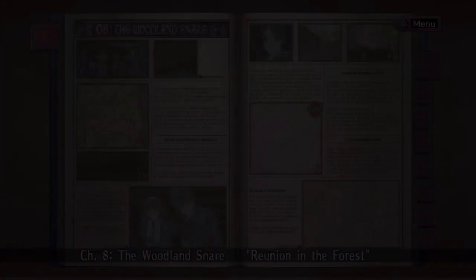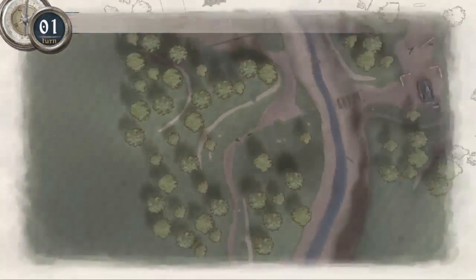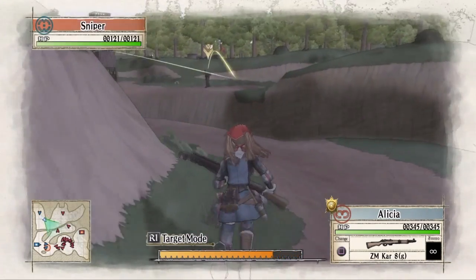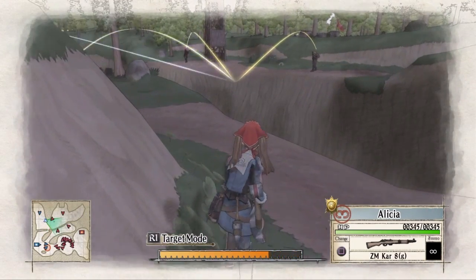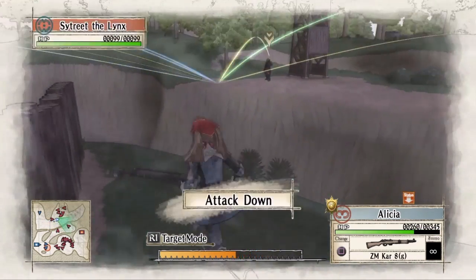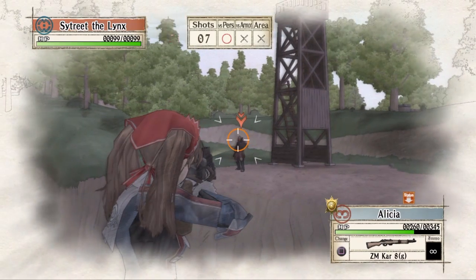Hey, what's up people. Kazi1337 here from WTFDude, and this is the enemy ace and A rank guide for the operation Reunion in the Forest in Chapter 8 of Valkyrie Chronicles Remastered. As a note, I skip all dialogue, all cutscenes, and all enemy turns in these videos.